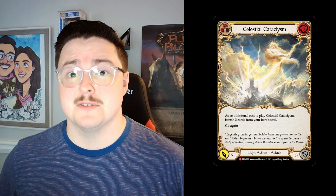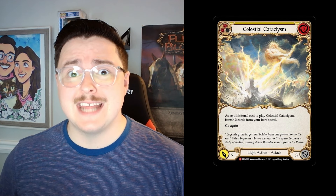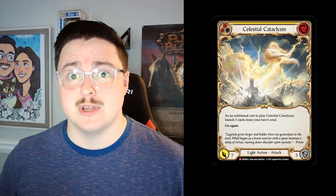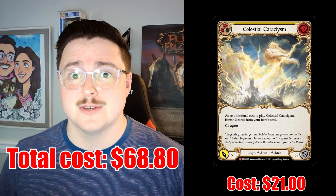Now let's talk about some of the more expensive cards we're going to add to our deck. First up is Celestial Cataclysm. Cataclysm is a 0-cost, 7-power attack with Go Again. The only downside is that you have to banish 3 cards from your soul as an additional cost to play it. This powerful attack really helps us push damage in the mid to late game. A playset of Celestial Cataclysm only costs $21, bringing our deck total up to $68.80.